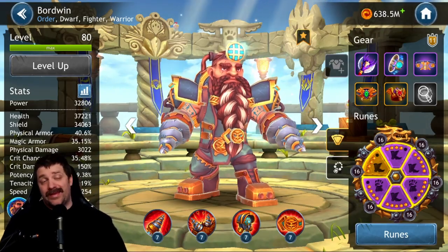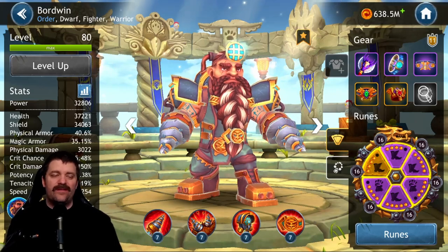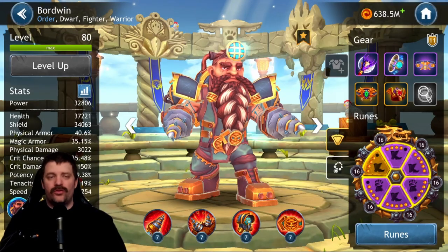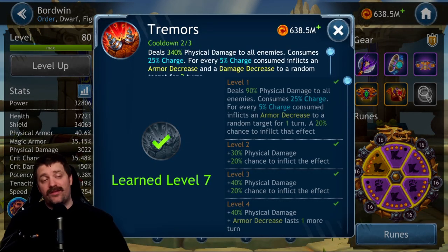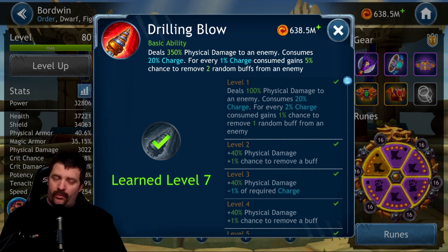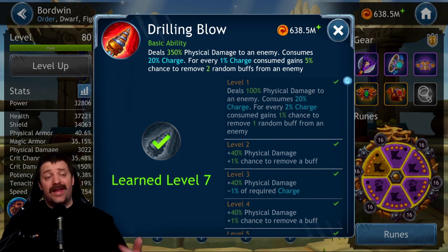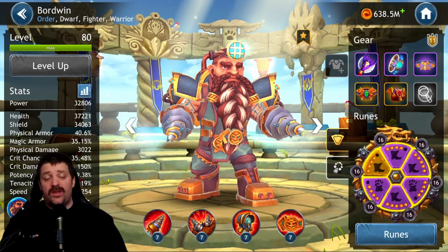Playing Bordoine is very simple. Use the third skill on cooldown, use the second skill before Zappy's AOE every time — always apply that armor decrease first before she attacks. Use the basic ability either when you have nothing else to use, or specifically to remove important buffs like buff immunity. Otherwise, use your other skills in their priority order. That's pretty much how to play this character.